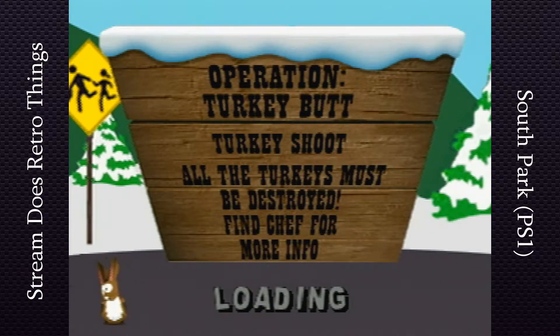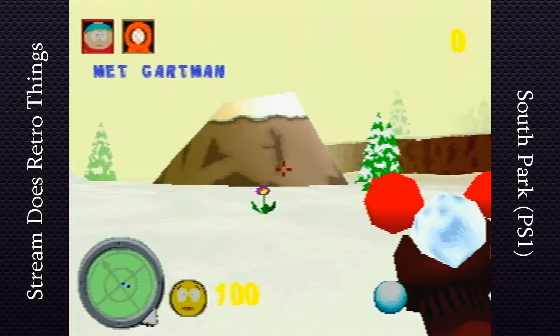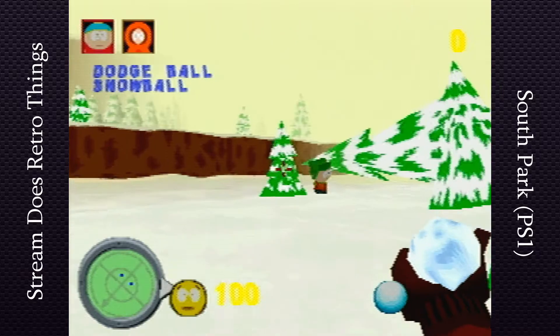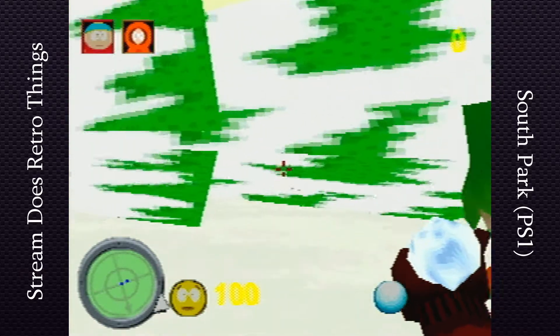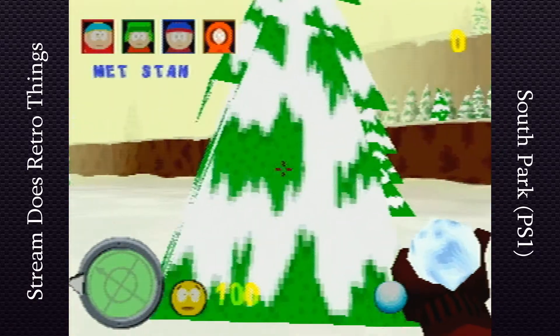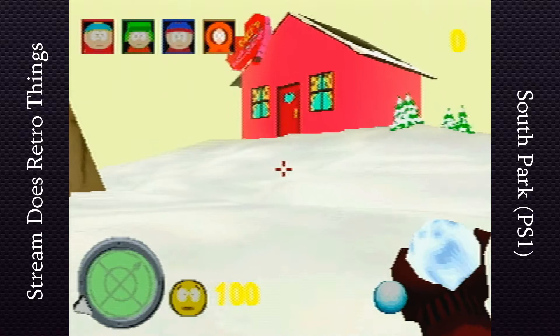We are officially turkey destroyers. I wonder if the game's any different depending on what character you pick at the beginning, other than just hearing them talk as you go around. If everybody's right here at the beginning of the level, why did I even have to find them? Why didn't they just come with us from the get-go?